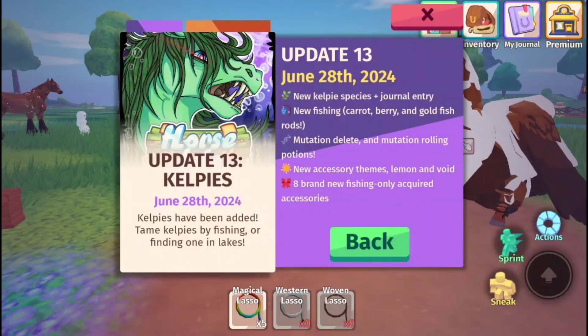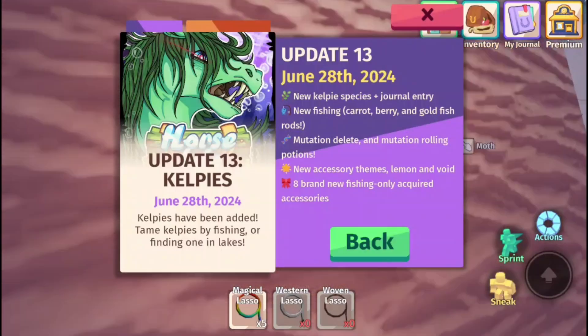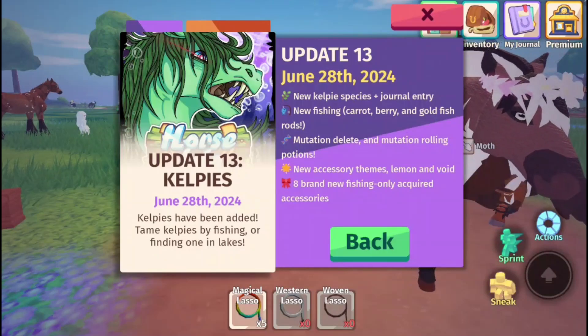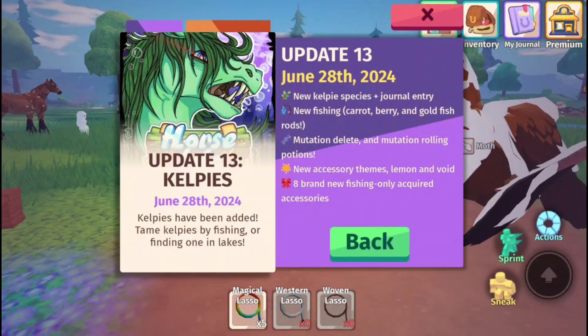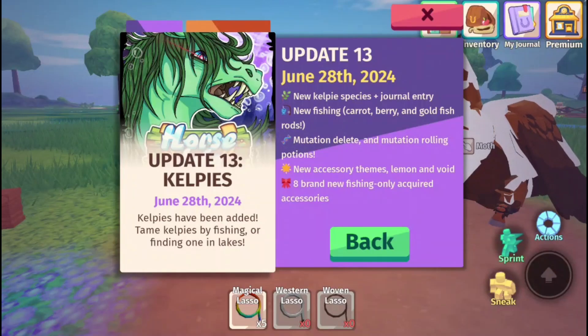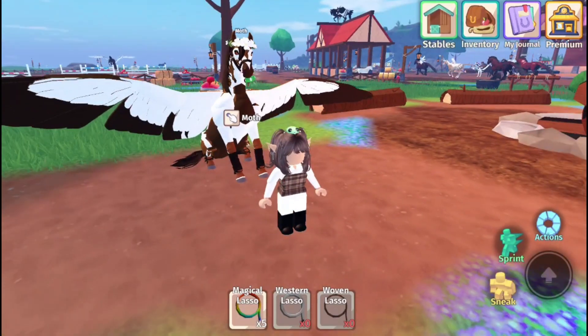So we have to unlock it in the journal. New fishing, carrot, berry and goldfish rods — sounds interesting. Mutation delete and mutation rolling potions, that's new. New accessory themes: lemon and void. Eight brand new fishing-only acquired accessories. This is going to be so much fun!